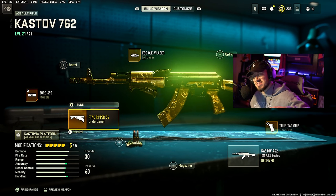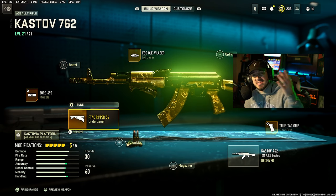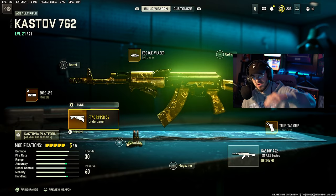So that is the Cast-Off 7.62 — basically a two- to three-shot kill. This thing is absolutely insane; it might be the meta AR right now in Modern Warfare 2. Let me know what you guys think about it. Drop a like, hit the subscribe button, I'll see you in the next one. We out.